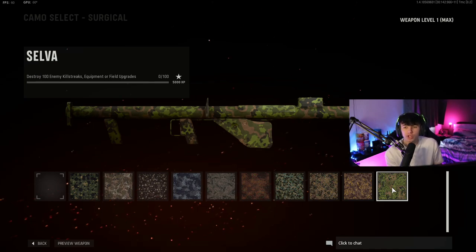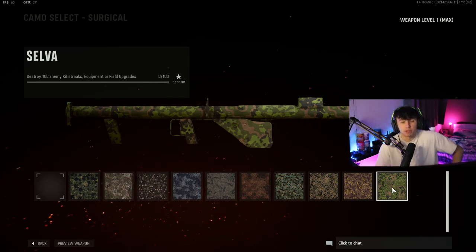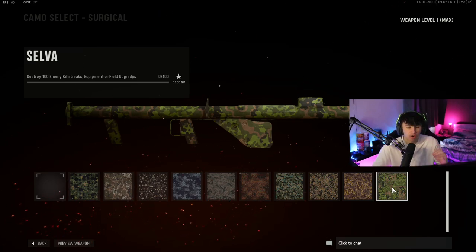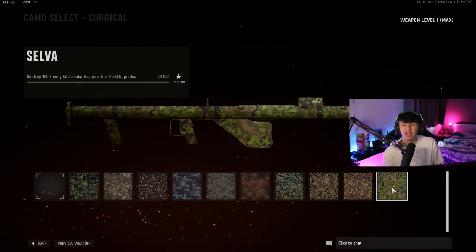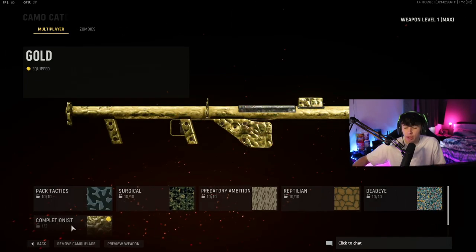Once you can see enemy equipment, don't even play for kills. If you know there's a supply box in the enemy spawn, run over with your launcher and aim directly for it. If you get a kill, cool, but that's not the priority. Just focus on destroying as much stuff as possible — supply boxes, trip mines, enemy UAVs, counter UAVs. This one is effectively completed naturally while doing the other challenges anyway, since destroying 50 aerial and 50 ground streaks gets you to 100 total.